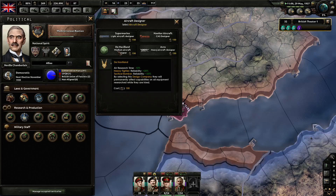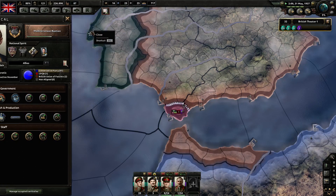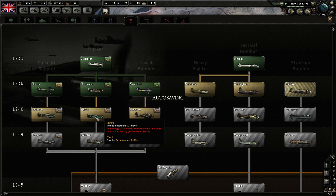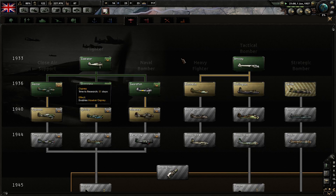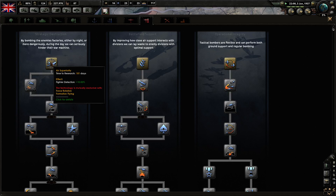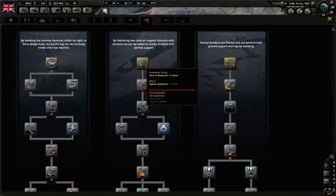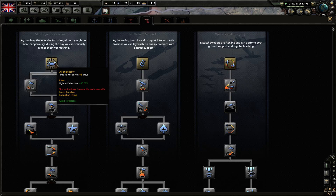I'm not sure about that yet. Let's have a look at the aircraft — I want to focus on the fighters because we're going to do aircraft design, fighter. Let's go for this because I'm going to be focusing a lot on the fighters. I've got research, we can't do the Spitfire yet. We're researching bombers which is fine. Let's start with air superiority — by improving how close air support interacts with divisions we can lay waste to enemy divisions. Interception detection plus 20 percent, fighter detection plus 15 percent and plus 10 percent.